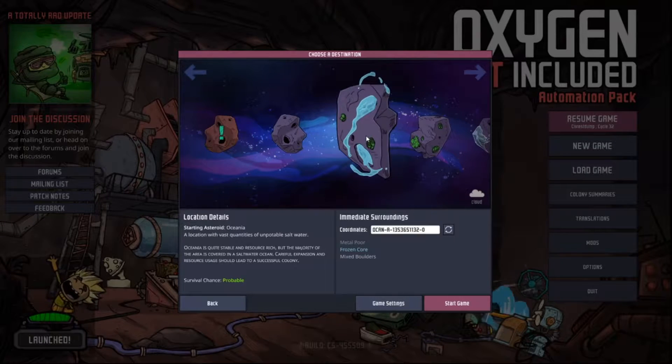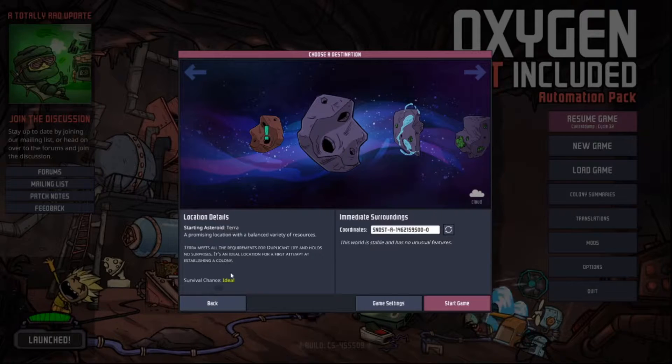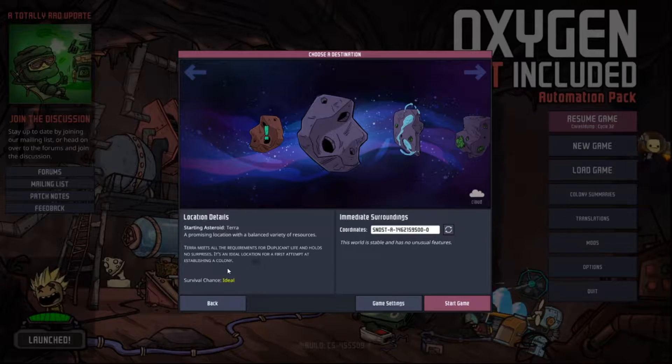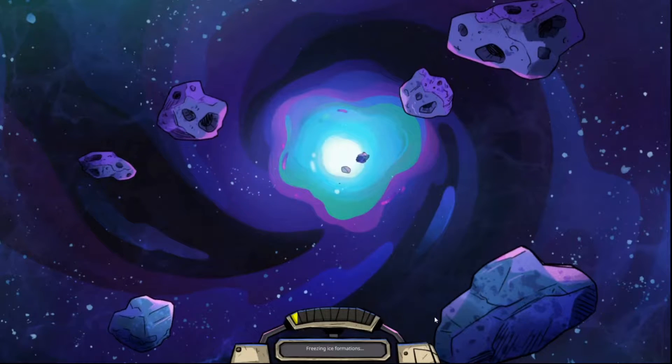This world is stable and has no unusual features, so we cannot change these things here. It says that this world, Terra, meets all the requirements for duplicate life and holds no surprises. It's an ideal occasion for our first attempt at establishing a colony. Even though I am pretty experienced, I think I would consider myself kind of noobish.